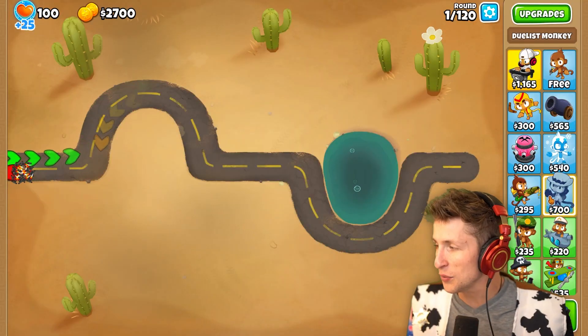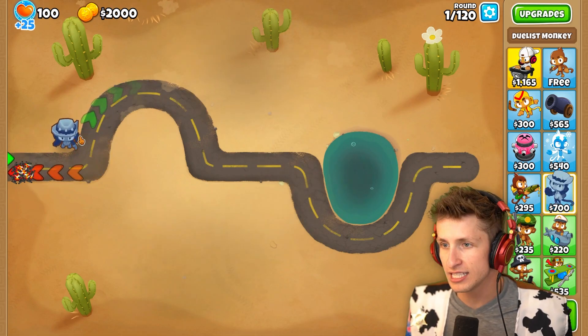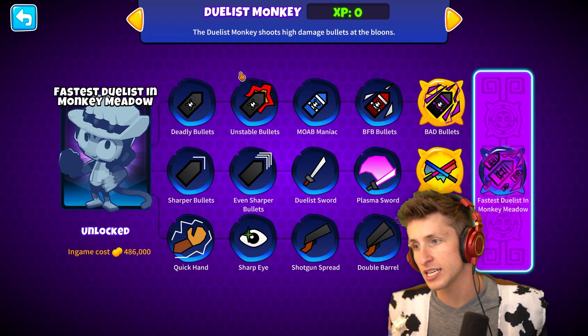Today we're actually gonna be trying out the new amazing Duelist Monkey in Balloons TD6. So we have the new Duelist Monkey — he doesn't have a lot of range on him, but that's okay. The Duelist Monkey shoots high-damage bullets at the balloons. Makes sense.